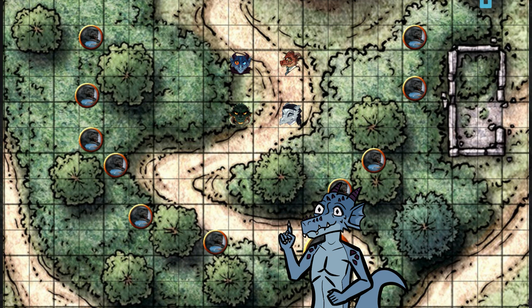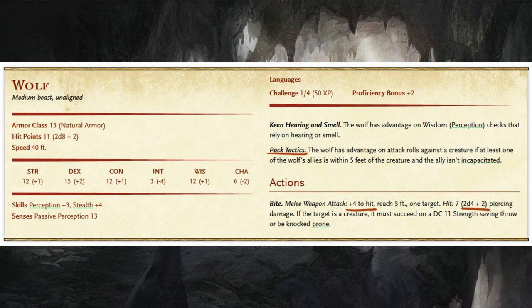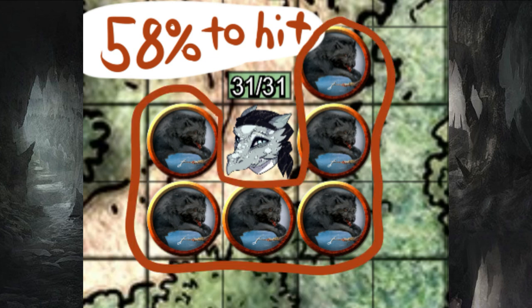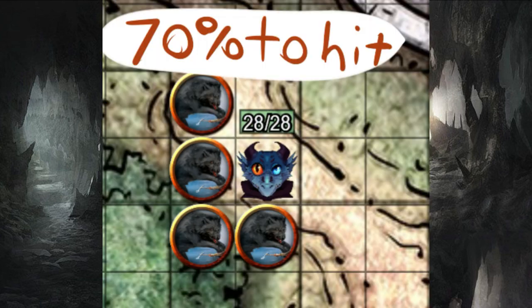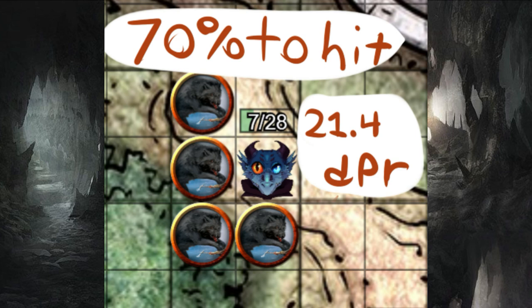What is the plan? Pray to god you win initiative. If the wolves go first, they are almost guaranteed to down someone. Let's say the fighter has 18 AC and 31 hit points. The wolves have pack tactics and they're smart about it — 58% chance of hitting that fighter. The DPR is 4.51 per wolf. With 6 of them swarming her, the DPR is 27.06, which almost downs her. The other party member has 16 AC — 70% chance to hit, 5.35 DPR, and 4 wolves means 21.4 damage. I'm not even adding the dire wolf.